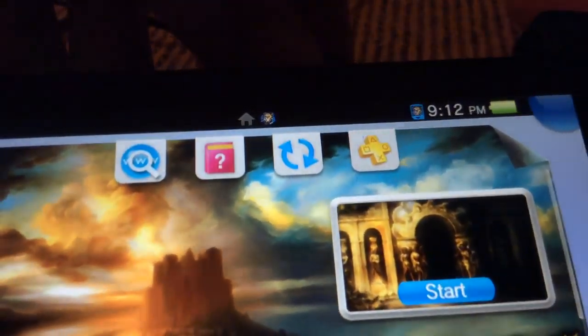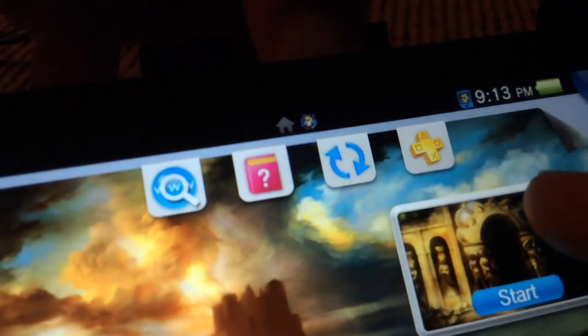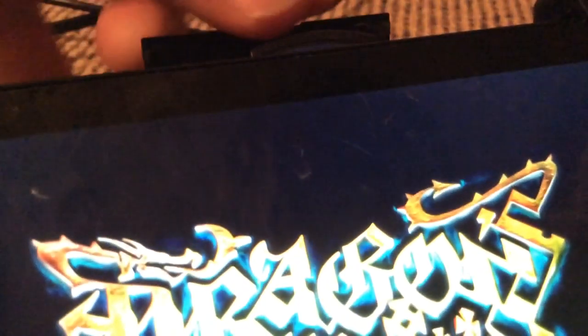Install the update and exit out of the game, then open it again. Click start, but before you do that, tap down on this and get ready to release it whenever you want. Tap start, wait a few seconds, and then pull it out.